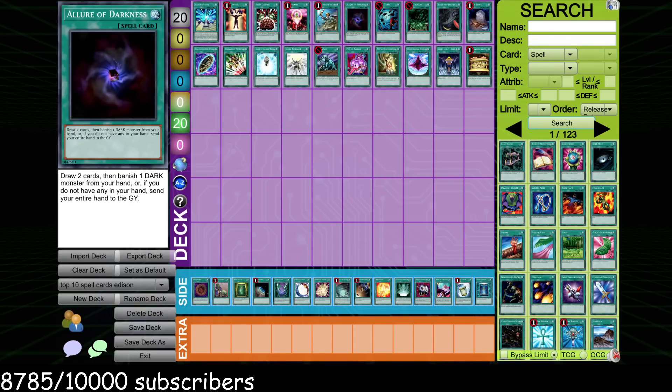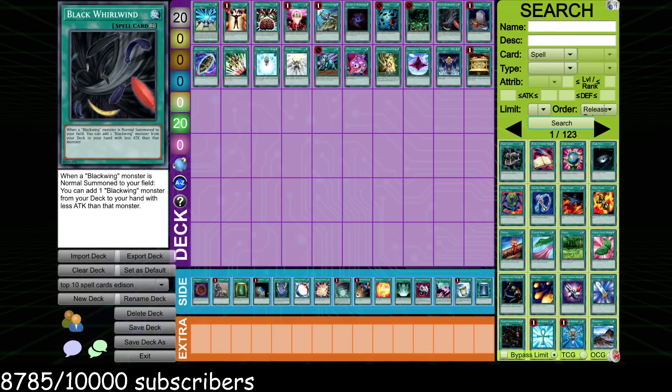Allure of Darkness — same kind of thing. ROTA with Allure of Darkness is usually pretty busted. Allure of Darkness is kind of this format's Graceful Charity: draw two cards, banish a Dark from your hand. While it's not as good as Graceful Charity by any means, it is still very strong to be able to see the first eight cards in your deck instead of six. You're two cards deeper toward your power spells like Future Fusion and ROTA, your power traps like Trap Dustshoot and Solemn Judgment, and your Black Whirlwind.